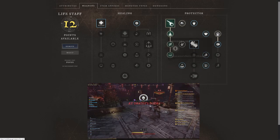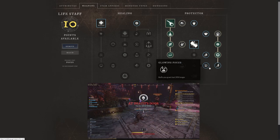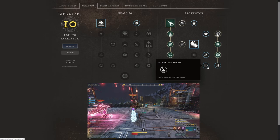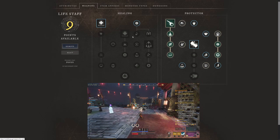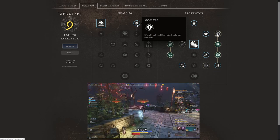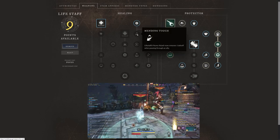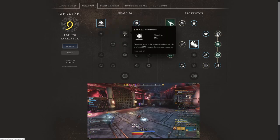We're going to select everything further down besides Speed of Light — we don't really need movement speed in the dungeon. We're going to get Glowing Focus, which makes buffs you grant last 20% longer, very strong in PvE dungeons. At the top we're also going to select Absolved — life staff light and heavy attacks no longer take mana — and we're going to take Mending Touch.